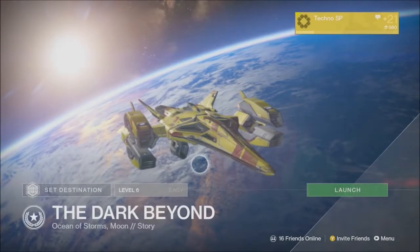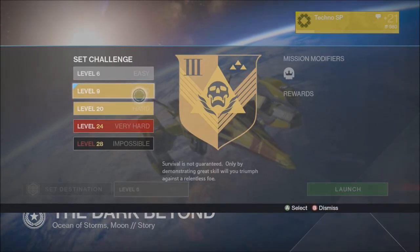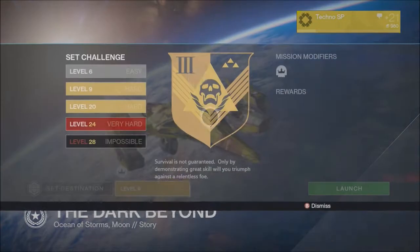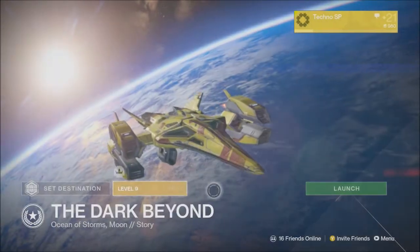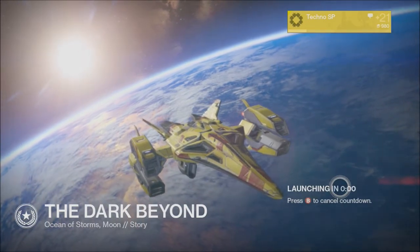Click on 'The Dark Beyond,' then click on the level challenge and set it to nine. The reason we want level nine is for more Thralls — there's going to be about 50 of them. Those are the ones we want to kill to get the engrams. Then click launch.